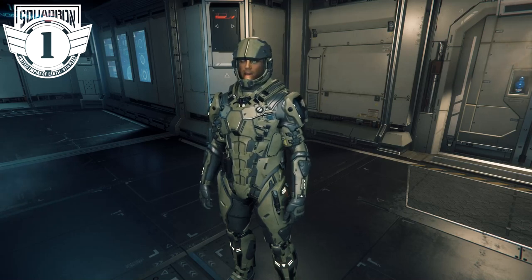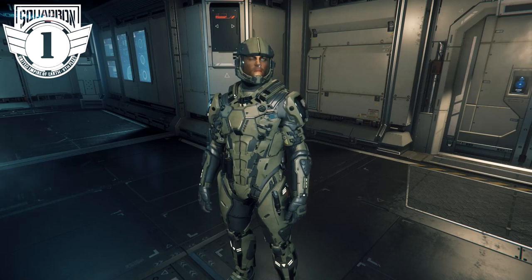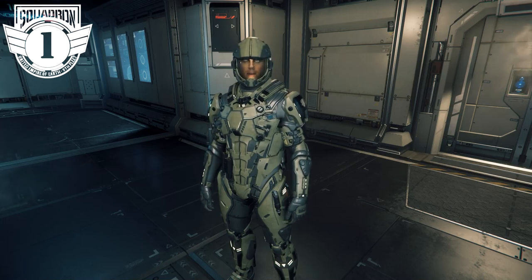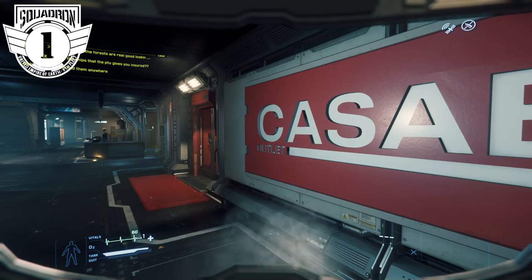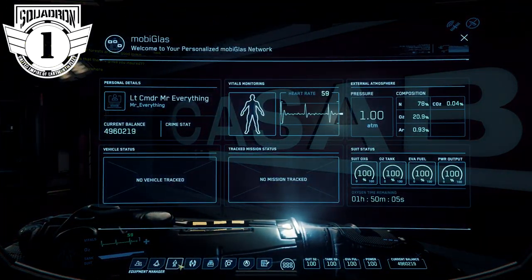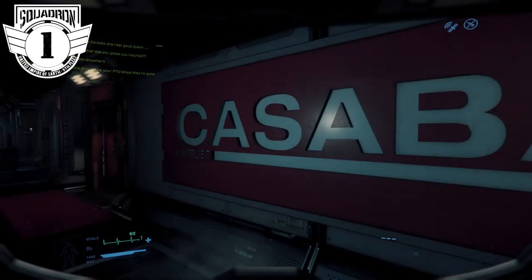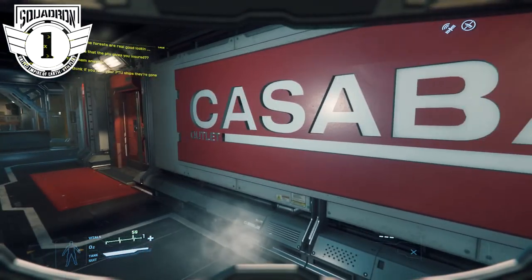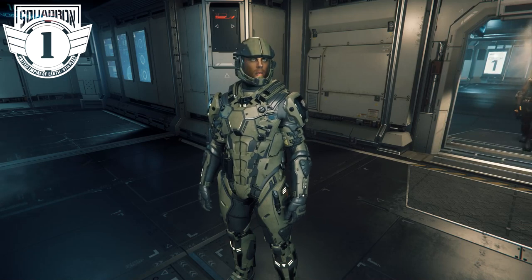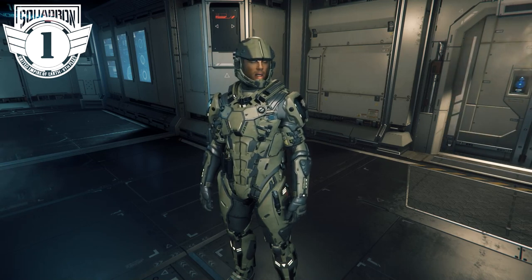This is the Mark 10 medium marine armor — a great set to use in the squadron as we are portraying the military. The helmet does restrict vision slightly, so let me show you what it looks like from inside. You can see it blocks some of your view on the upper and lower portions, but it doesn't restrict your Mobi Glass visibility. This is actually a really good helmet and what we'd recommend for medium armor everyday use.